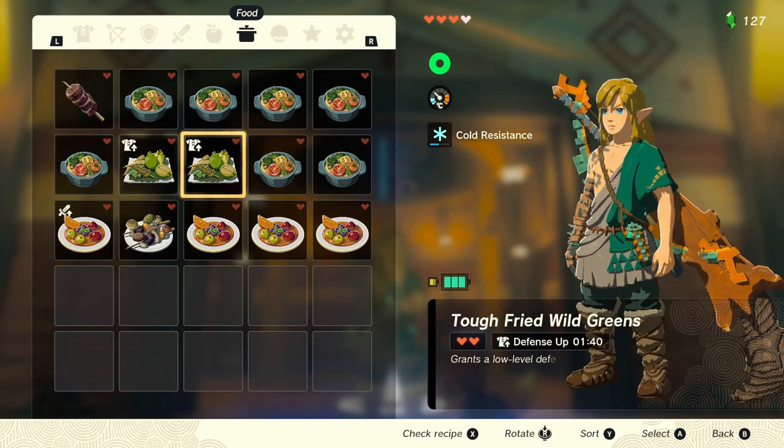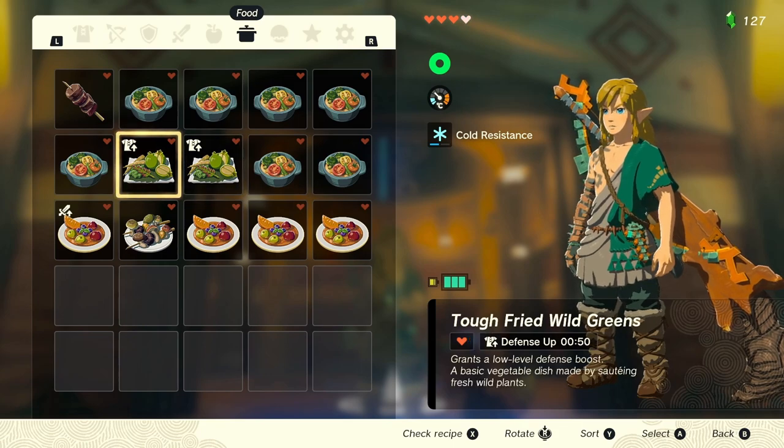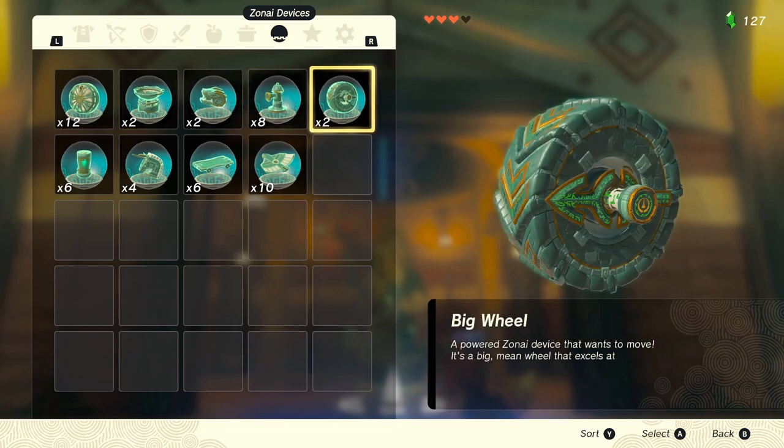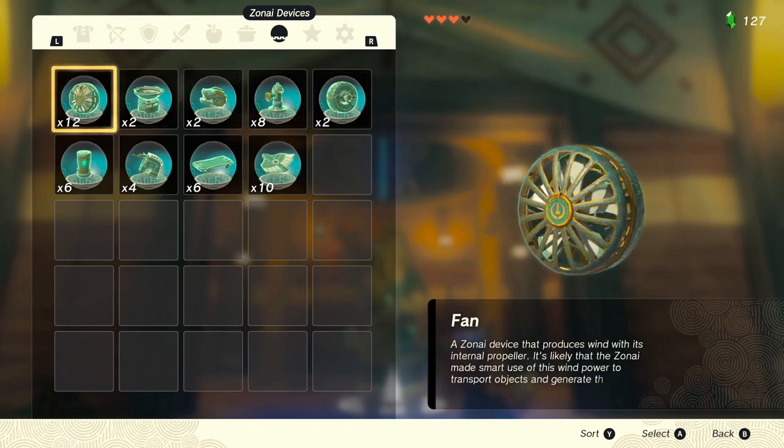We also need buff food to do a little bit more damage as I'm still in the beginning of the game. You can use Zonai devices — I think they have rockets and time bombs — but I'm not gonna use them.